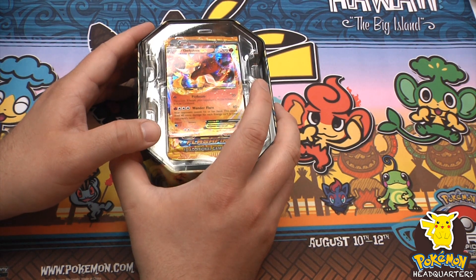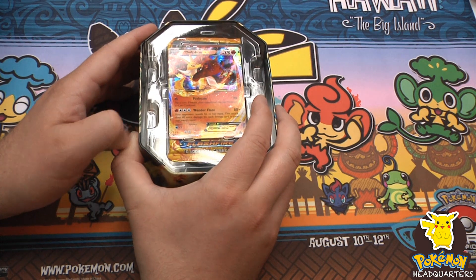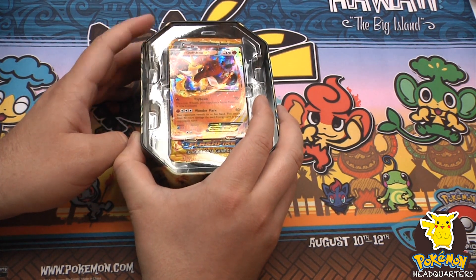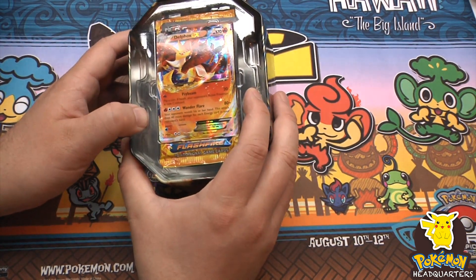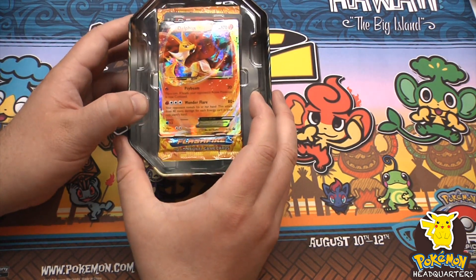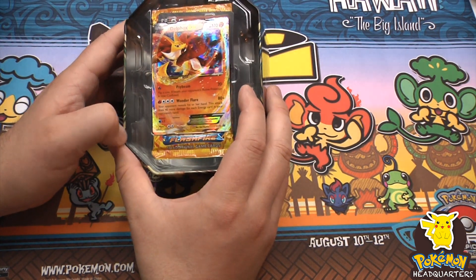The easiest way to handle the Charizard EX box giveaway, since I keep forgetting to list my Facebook page, is to just follow Pokemon Headquarters on Twitter. I'll pick a random Twitter follower, and as long as you're a subscriber to the channel, you'll win a free Charizard EX box. I'll put my Twitter handle in the description below.